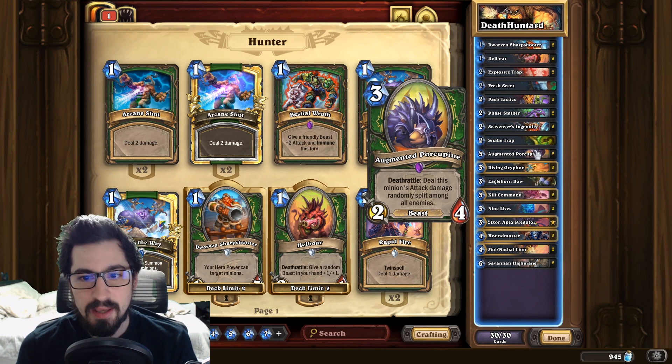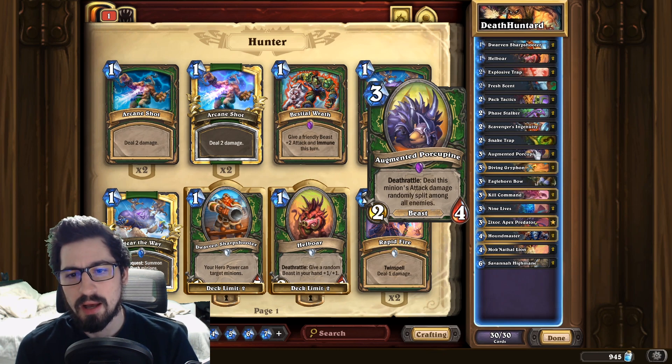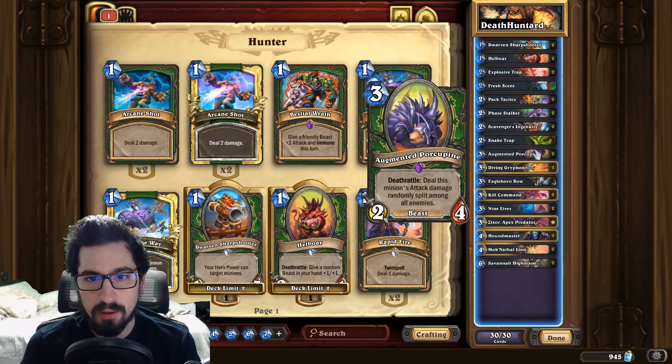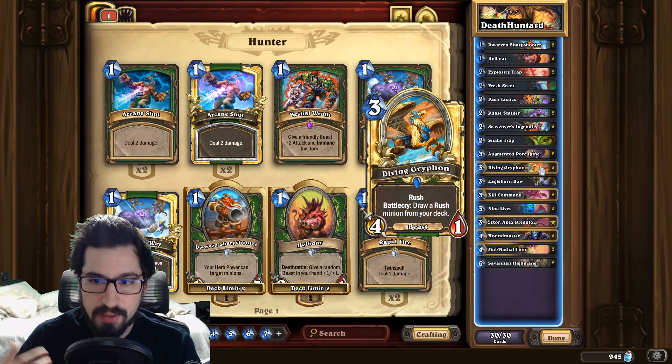The Porcupine is a three-mana 2/4 with death rattle: deal its attack damage split among all enemy minions. As you buff this card with Fresh Scent, Scavengers Ingenuity, or Houndmaster, its attack gets bigger, which means it's more annoying for your opponent to deal with — it'll do damage to their minions and to their face when it attacks. Overall the Porcupine is a really cool, neat little card.